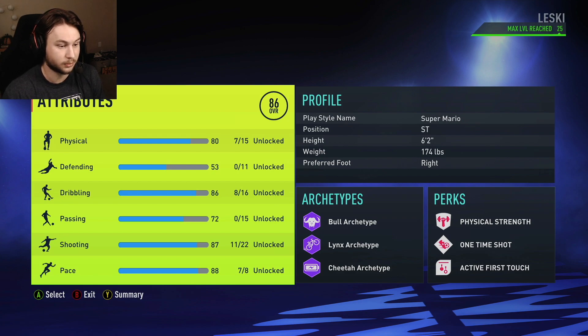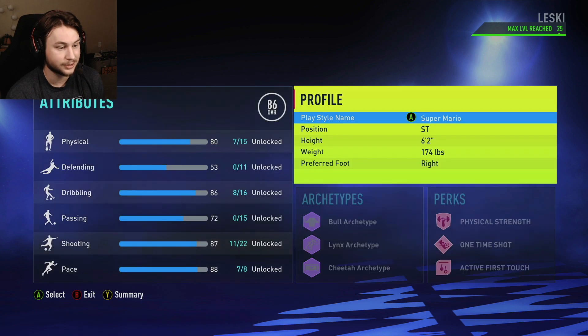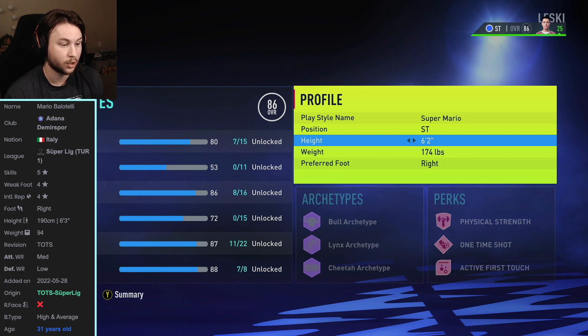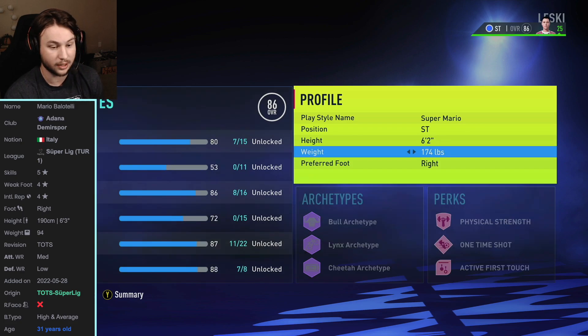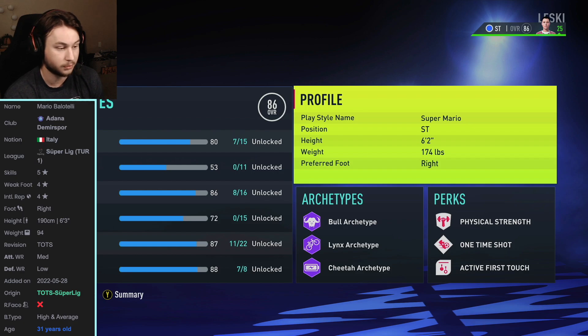We're going to be looking at this beastly Balotelli striker build. Mario Balotelli is listed at 6'3 on FIFA, but I chose to go an inch shorter at 6'2 mostly for an increase in pace. You can go 6'3 or even 6'4 - the stats will not change at all. Keep in mind some stats might be slightly different, but the skill point allocation on the skill tree will be exactly the same. I went 6'2 and 174 pounds - he's around the 200-pound mark in real life, but I chose 174 again mostly for pace. FIFA says he has a high/average body type, not stocky, so 174 is perfect to match that. He is right-footed so our preferred foot is right.